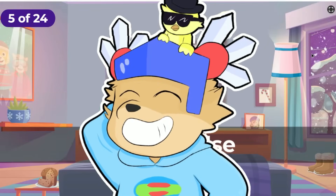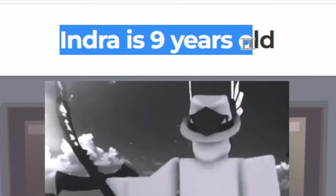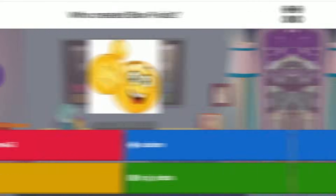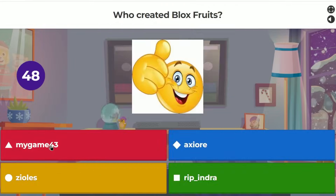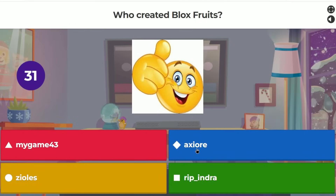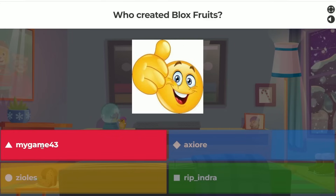Question about Indra's age — apparently he's nine years old, which is true according to the quiz. Then: who created Blox Fruits? The options are Game 43, Axiore, Zeolio, or Rip Indra. I figured Indra is just an admin like Zeolio, and the last time Axiore made a game it didn't go well, so I went with Rip Indra — and got it correct!